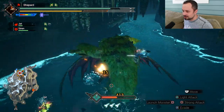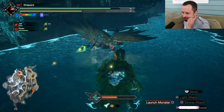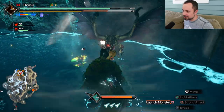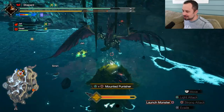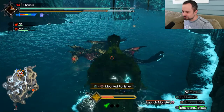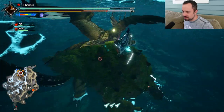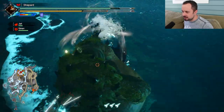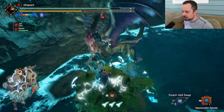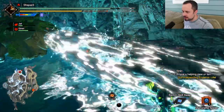Even Heavy Bowgun, to a certain degree, at the very least deals damage — you can shoot out a ton of Spread 3 or Pierce 3 or even sometimes get a nice Wyvern Heart off. With Hammer, it's like you're just scraping for every bit of damage you can get. Sometimes I would take that time instead of doing a final attack — I'd do a Light Attack to get a Water Blight off. I started doing that with other weapons and I feel like it's worth it. For Hammer especially, when he's not in his Special Mode, it makes sense.